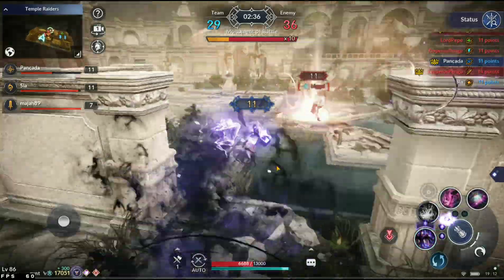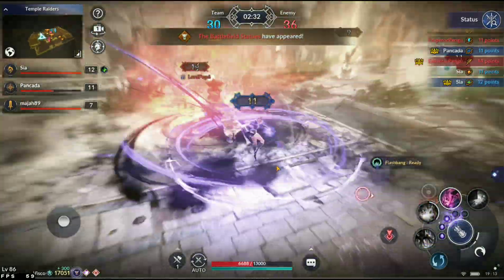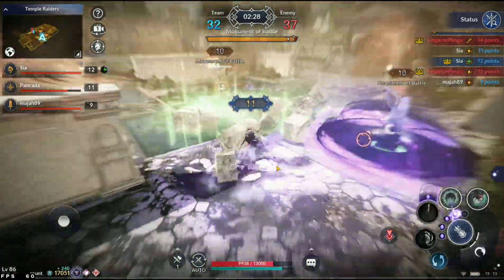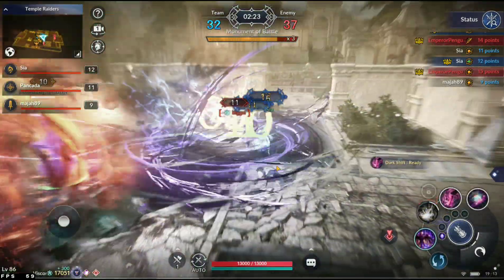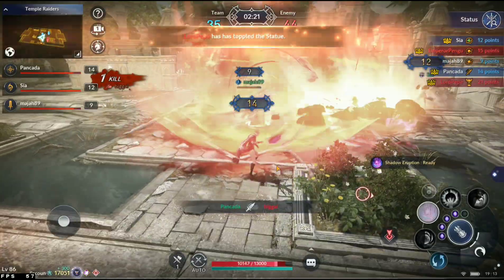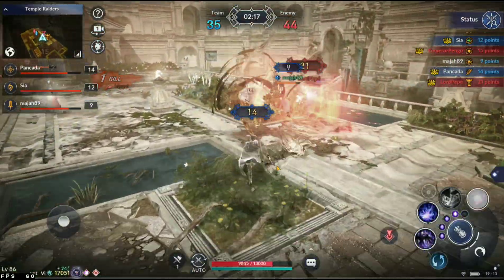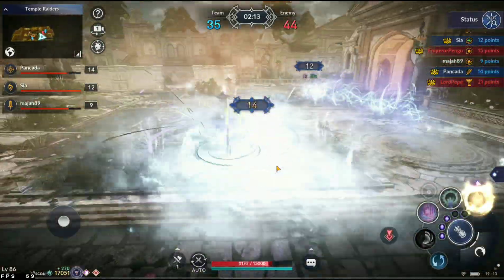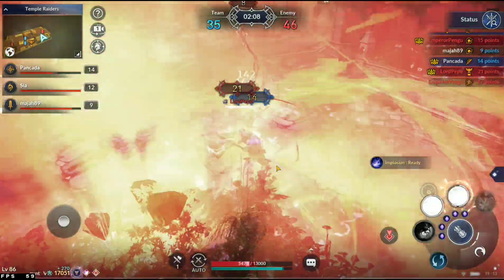Generally these early kills don't end up having too huge of an effect, but they definitely tell you how it's going — who loses more dominance. The two teams are fighting over the monument, and it looks like pefe was able to take that down. Looks like I got flanked on both sides. SMP with the early lead here, slightly more control, especially with the middle.